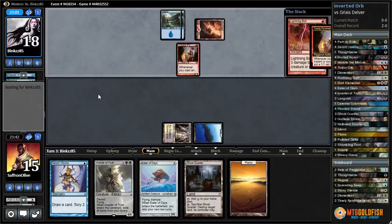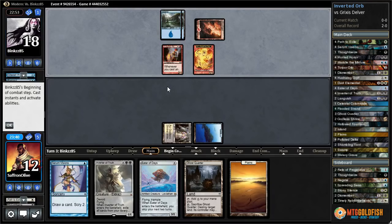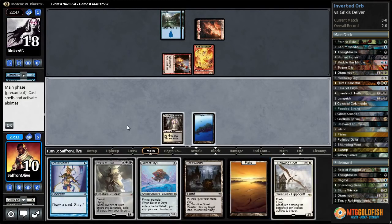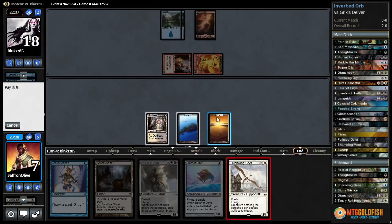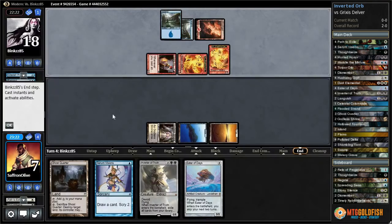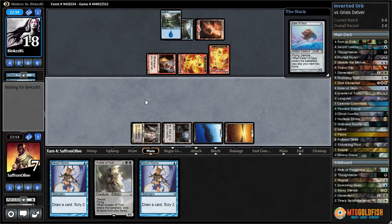Our opponent has a bolt — they're down to just a Spell Pierce, and we are at 12 or 10. We're going to have to do something pretty quickly. One interesting option would be to slam an Eater of Days and skip two turns. There's a Hushwing Griff — let's play a Plains, pass the turn, let our opponent attack, drop to 7, play a Griff, hopefully they didn't draw a counter. They drew a Mana Leak. We're going to skip our next two turns to play this Eater of Days on defense.